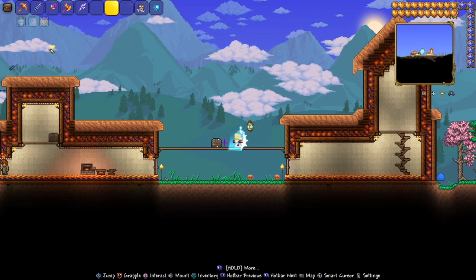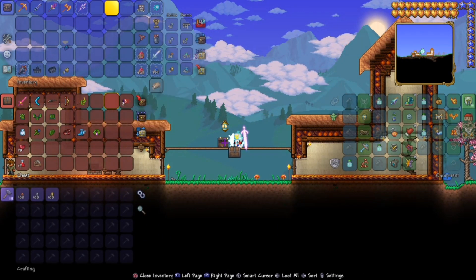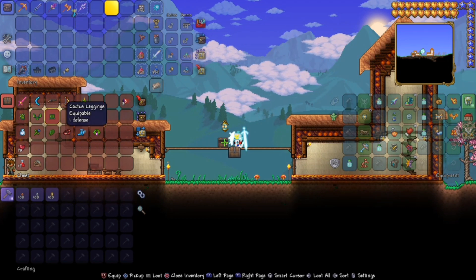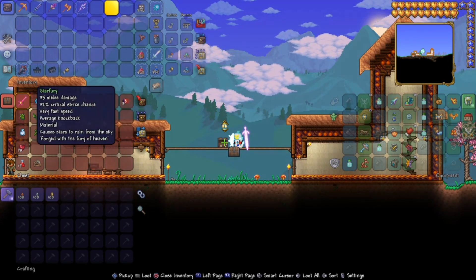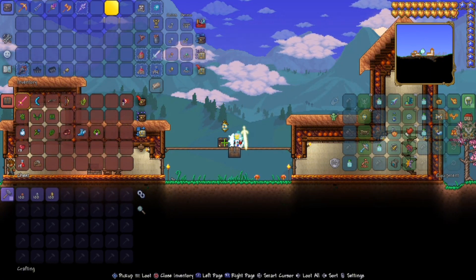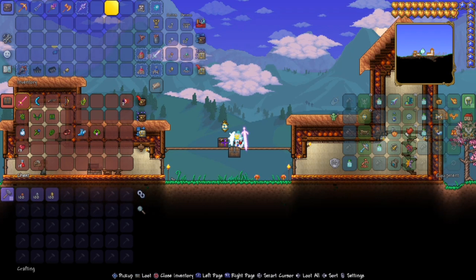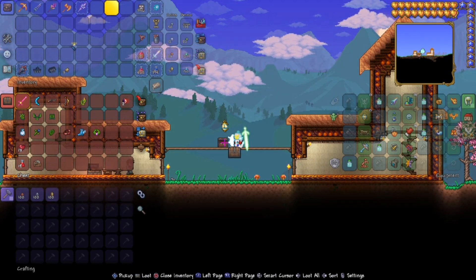If we go over to this lovely chest and open it, you will see I have a bunch of things that we need. Let's go over them real quick. We have the Star Fury, a sword that lodges projectiles from the sky. Where you can find this is on the Sky Islands.